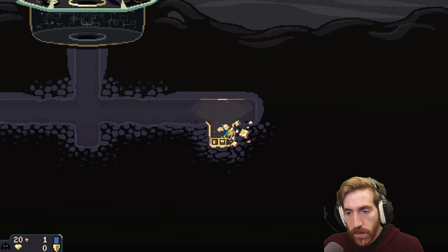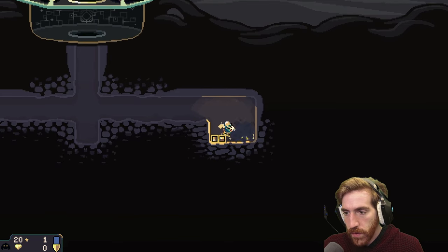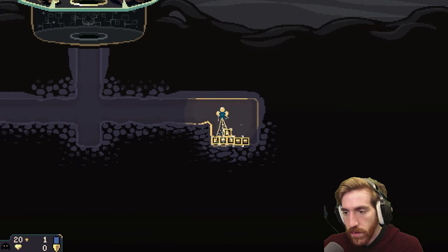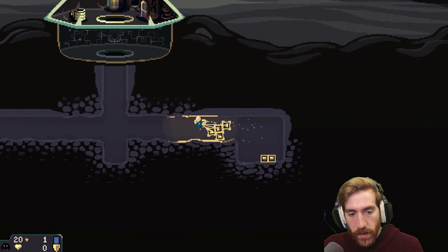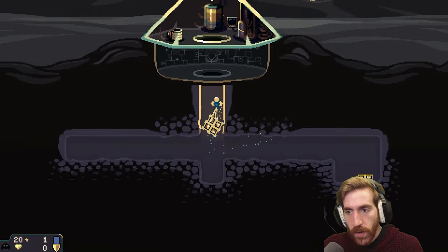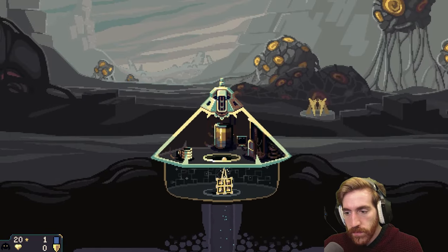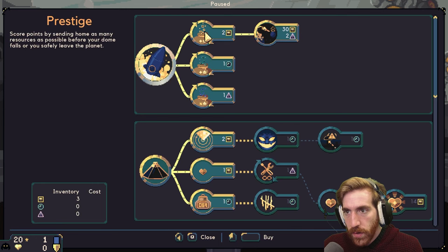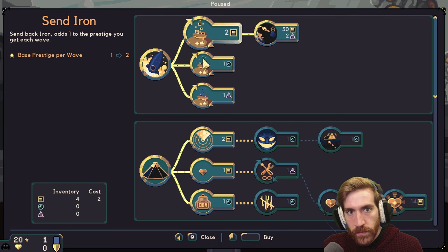Our first wave is about to start any second now, so let's bring some of this back — we can probably go back and grab those last two as well. Let's do the upgrade: send back iron, adds one to your prestige each wave.